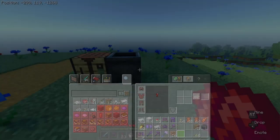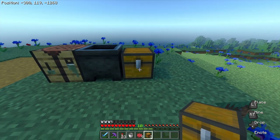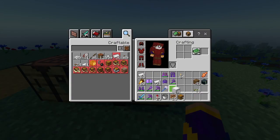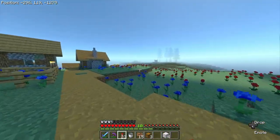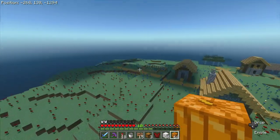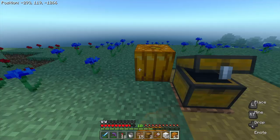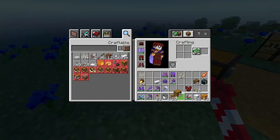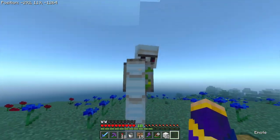Next I'm gonna put all these materials and name which achievement it is so other people can do it easily. I need to get a pumpkin to make this iron golem. I hate dealing with pumpkins, but at least it's for achievements. There's the bodyguard achievement done.